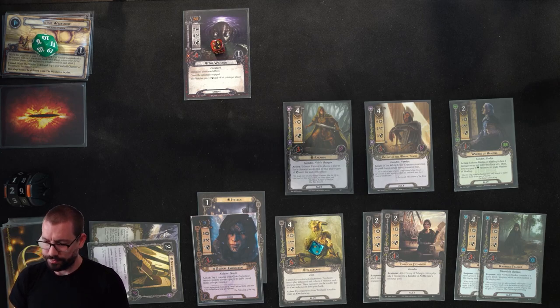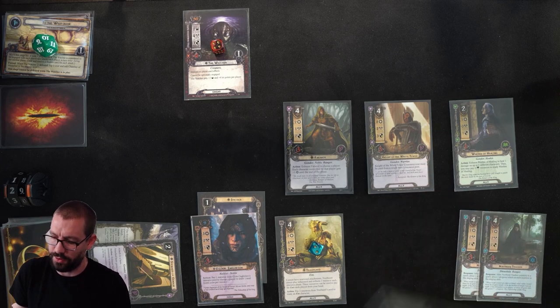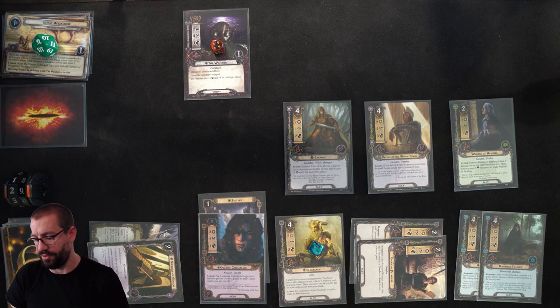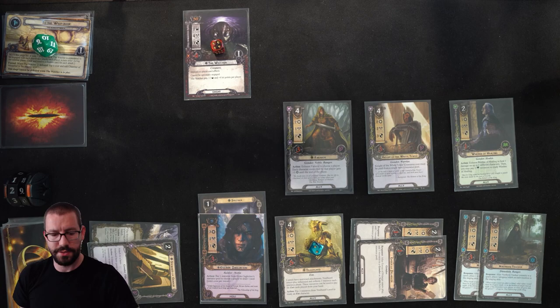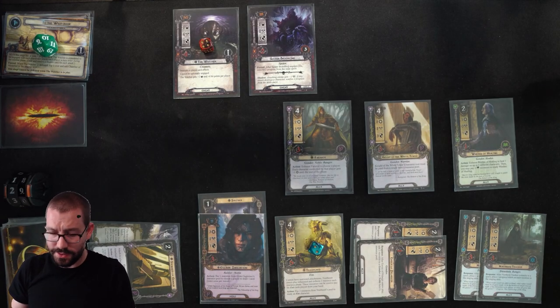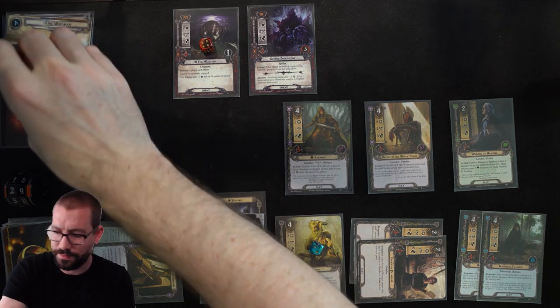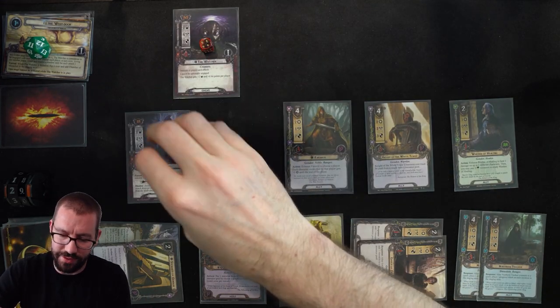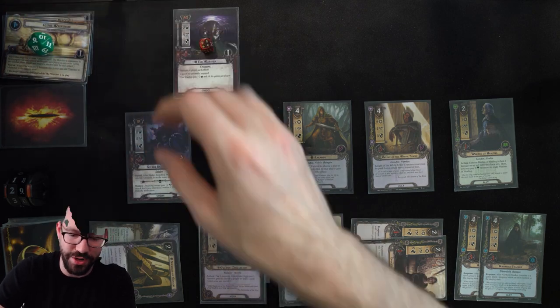Questing this round — I want to get a little bit more progress without raising my threat too much. I'm going to send both Envoys and Gildor for a total of 5 willpower, which I can boost to 8 up against 4. Up against 6 means I'll make 2 progress, getting us to 11. Engagement happens and I have to engage a Spider Broodling, which takes me back down to 9 progress.